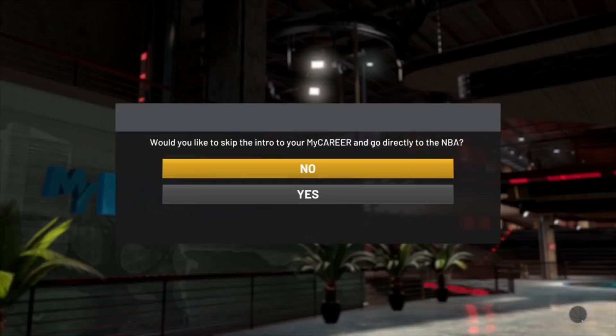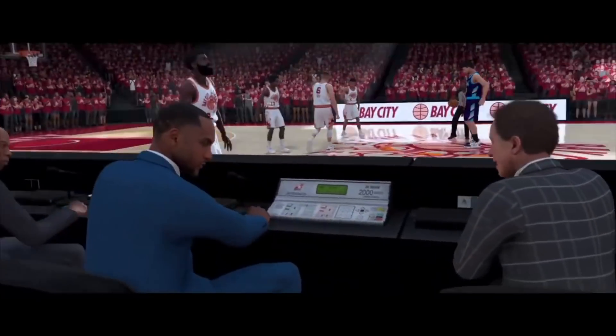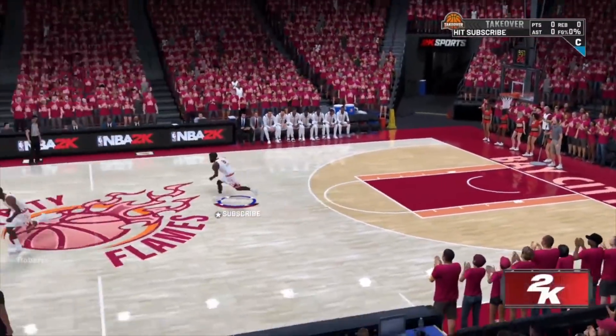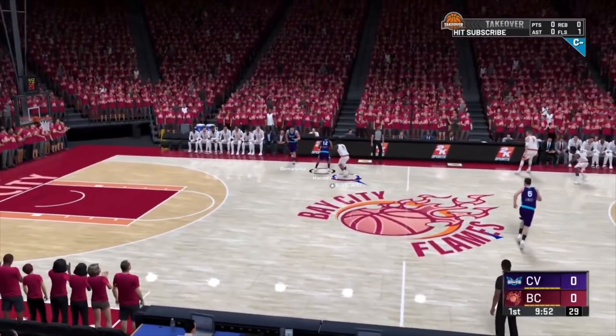Once you finish making your brand new player, it will ask you again: do you want to skip the intro? Click NO. If you click yes, you're going to go straight to the NBA and miss out on this free VC. Once you click no on skip the intro, you will load right back to the Bay City game and you want to foul out again. We're going to throw the ball up and keep doing this.